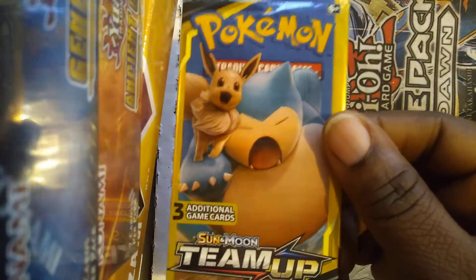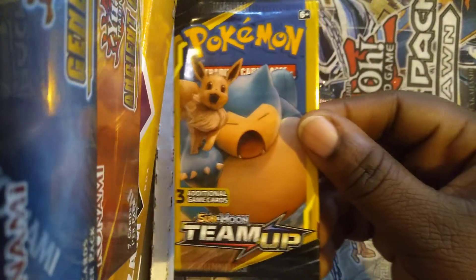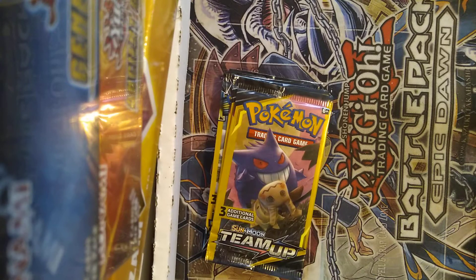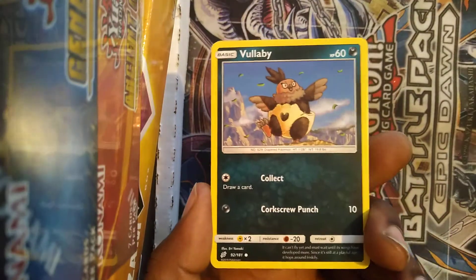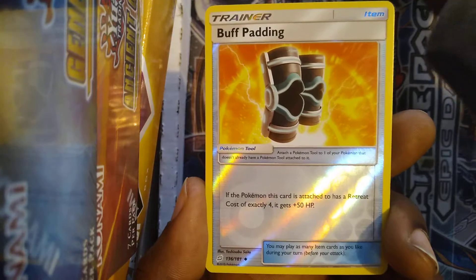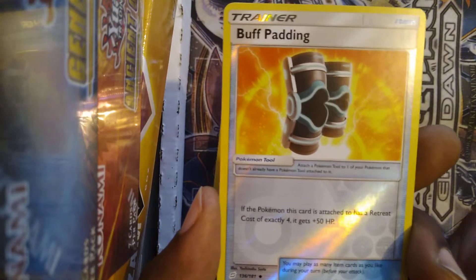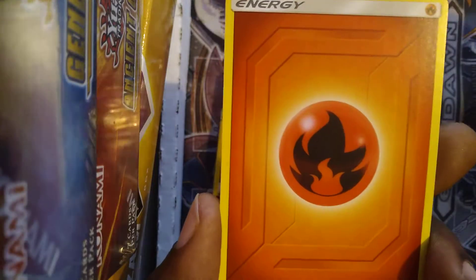Next up we got a Team Up pack with the Eevee and Snorlax tag team artwork. I've pulled about two Snorlax Eevee tag team cards — they're pretty nice to look at. Got a Vullaby, a reverse holographic — not bad — Buff Padding, and a Fire Energy.